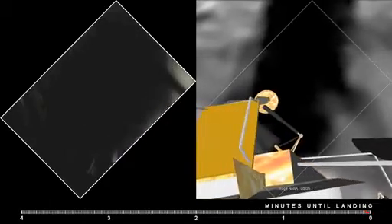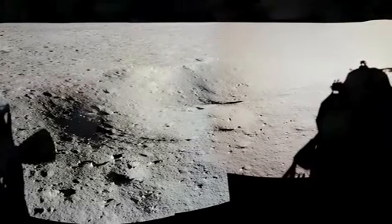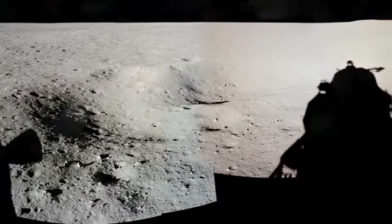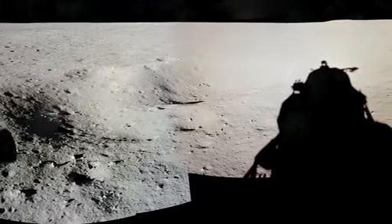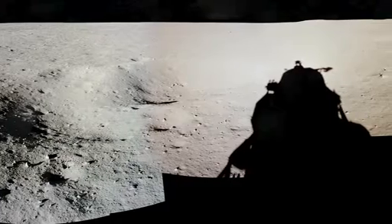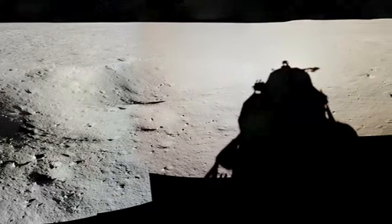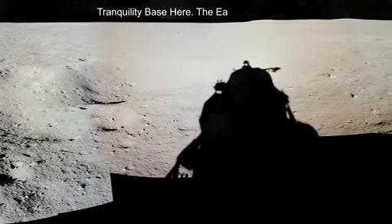Contact light. Engine stop. ACA at a descent, out of descent. Control both. Decent engine command override off. Engine arm off. 413 is in. We copy you down, Eagle. Houston — Tranquility Base here. The Eagle has landed.